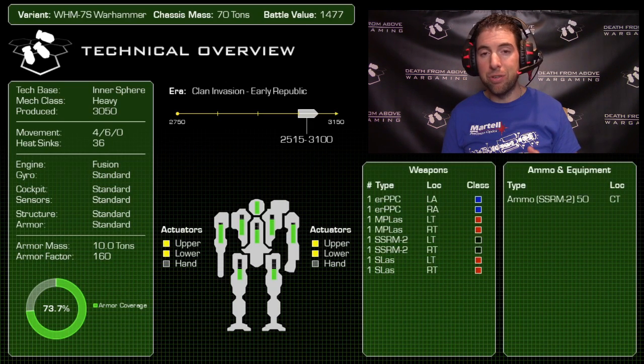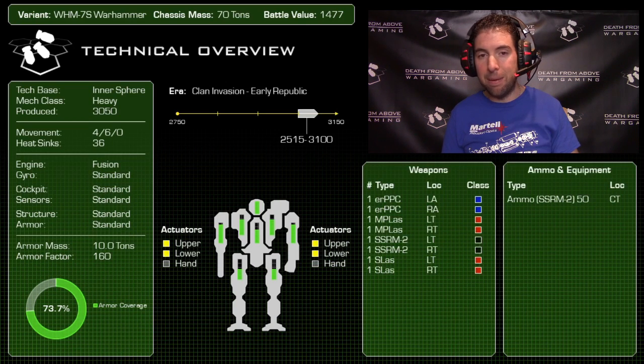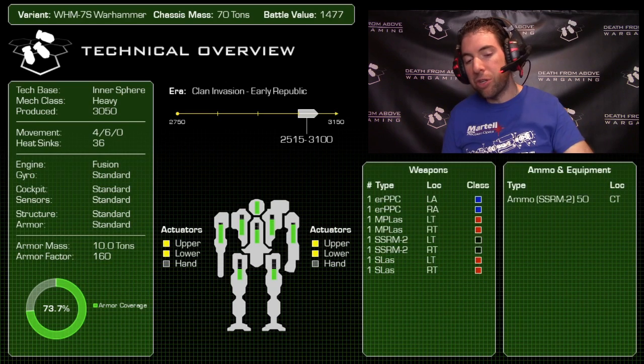With 18 single heat sinks you can't even fire both PPCs and move without generating significant heat. The 7S definitely takes care of that problem. It doesn't have endo-steel, ferro-fibrous, or an XL engine — it's basically the same mech fitted with double heat sinks and some advanced weaponry. Armor mass is the same 10 tons, distributed identically to the 6R. This mech debuted in 3050 — a refit through and through — just in time for the Clan Invasion.